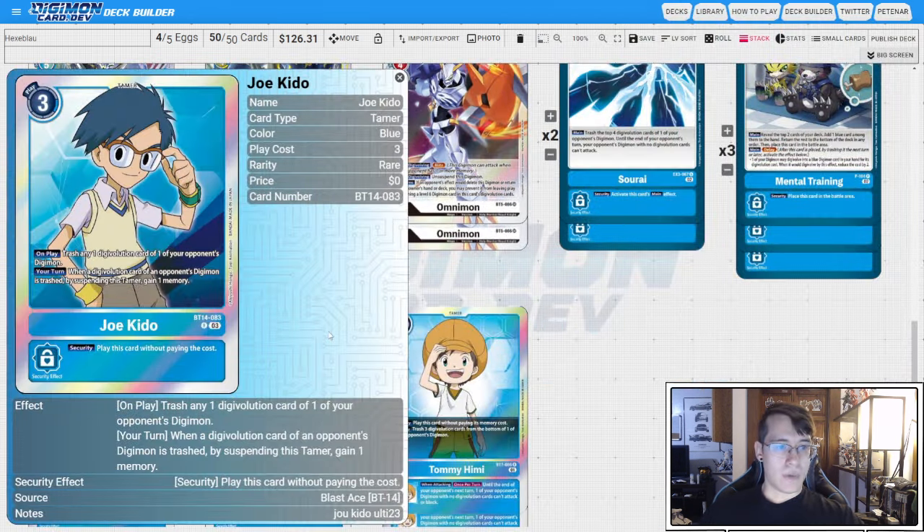Two copies of BT14 Joe Kido. On play, you're going to strip a source, and then on your turn, when a source is stripped, you can suspend him to gain a memory. So effectively, he's a two-cost Tamer that'll start netting you value the more you have him on the board.